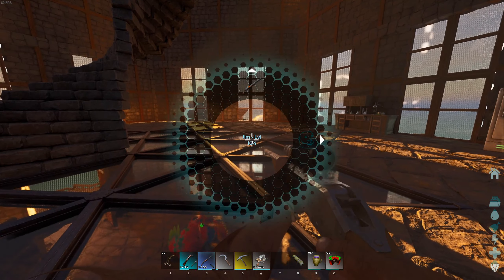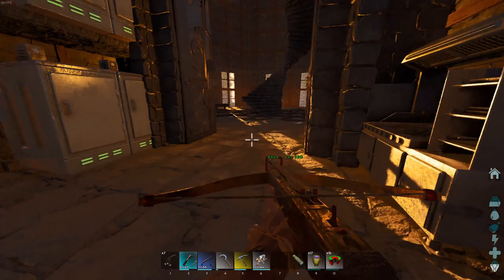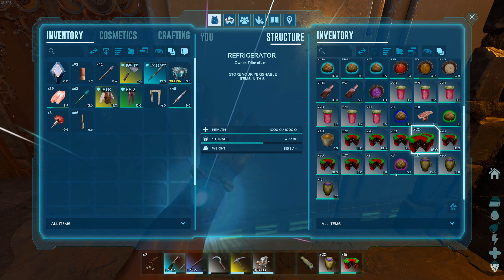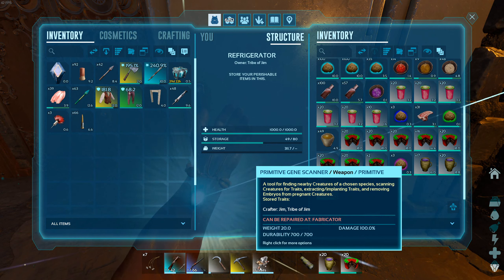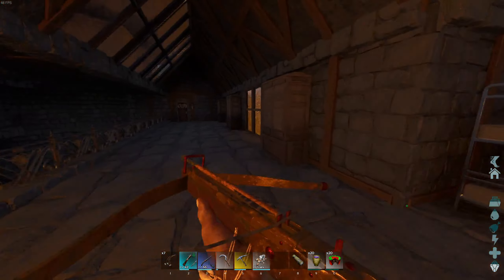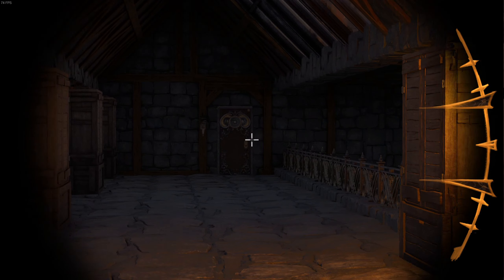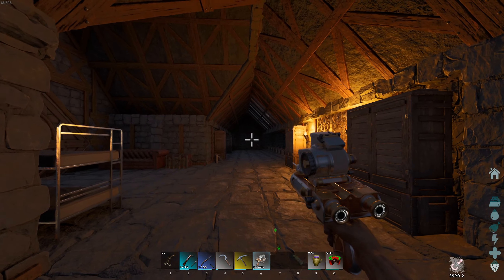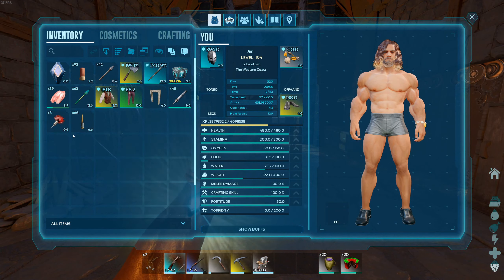I think that's everything that we need. Let's make sure we've got plenty of food and drink. We almost don't need the spyglass anymore because we can actually use the gene scanner to do the same thing. The gene scanner will tell us the level, sex, and traits of a dino, and it seems to have pretty good range. The snow is quite dangerous, but hopefully we've got everything we need. I might actually take some med brews — I don't actually use these that often but we'll have them ready to go.